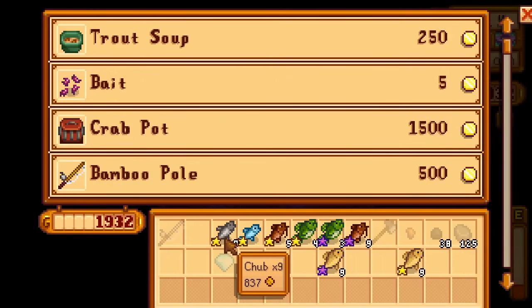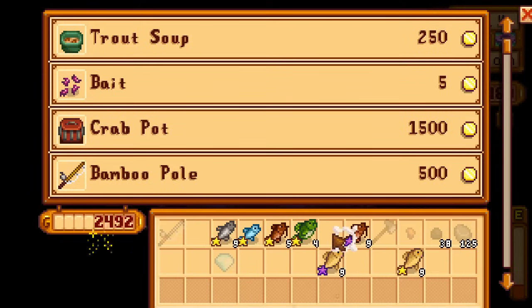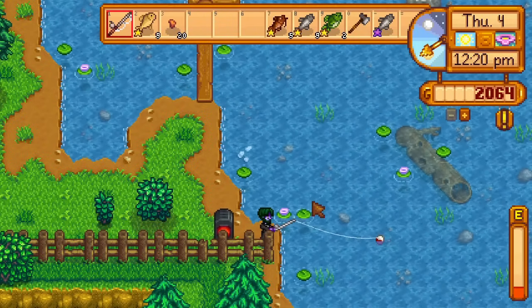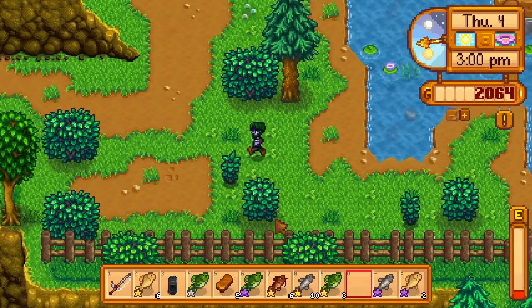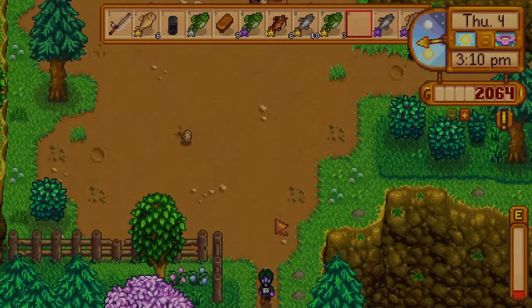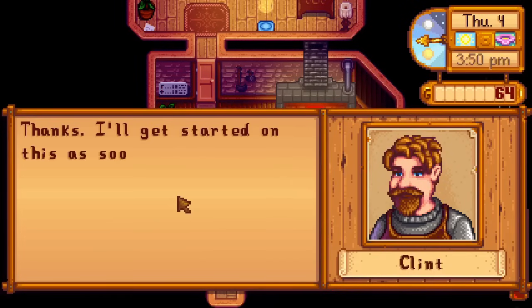I buy 44 copper ore and craft a single furnace, fishing at the lake while smelting ore one bar at a time. The last bar finishes at 3pm. I rush to Clint — 10 minutes pass, 20, 30, 40 — and enter with 10 minutes left on the clock to buy the axe upgrade. That was close! With money drained, I spend the rest of the night fishing, getting level 1 mining and level 6 fishing overnight.